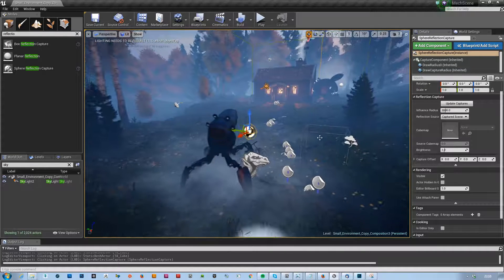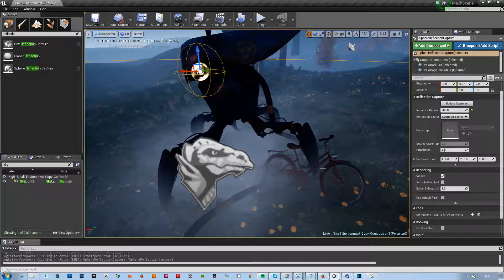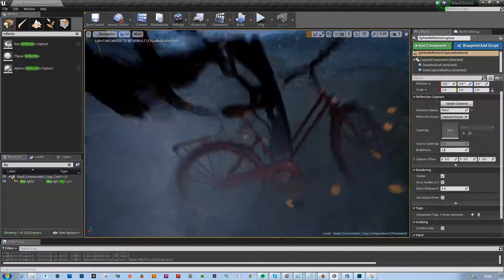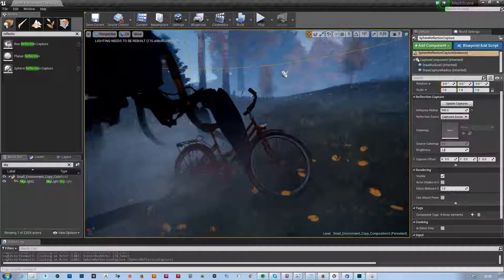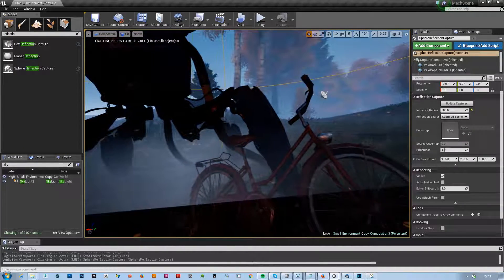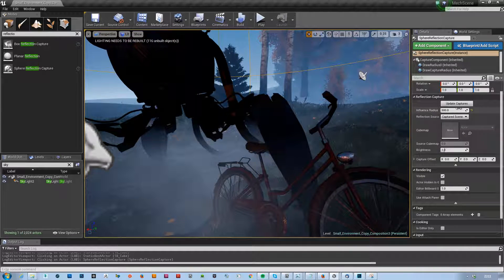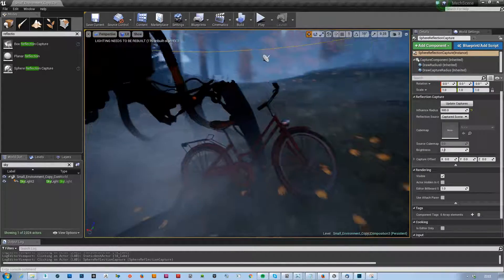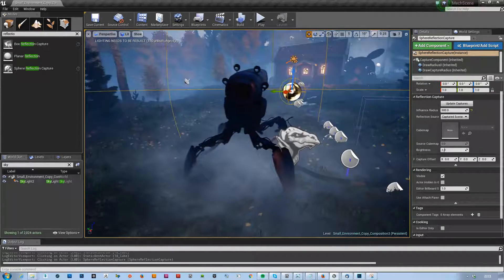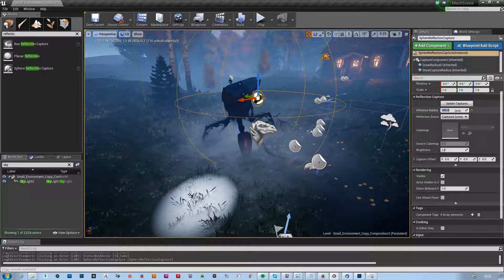Let's decrease the size so we only get it on the robot and the bike. In general you want to always make this as small as possible because you also get resolution back. So we might want to decrease it even a little bit further.